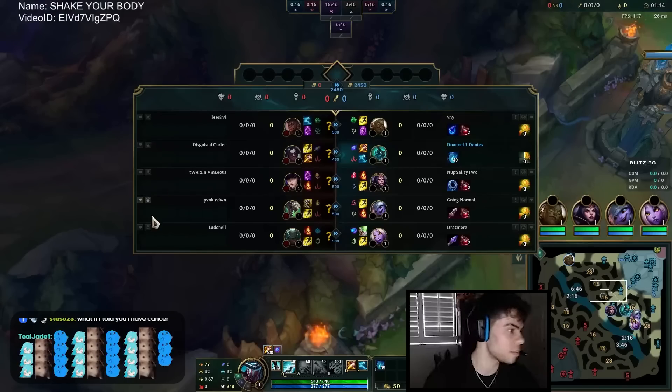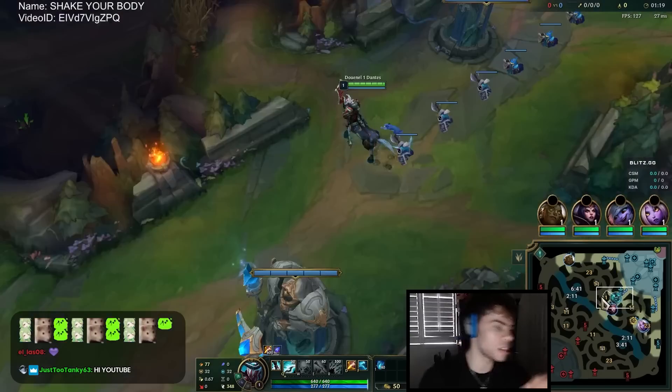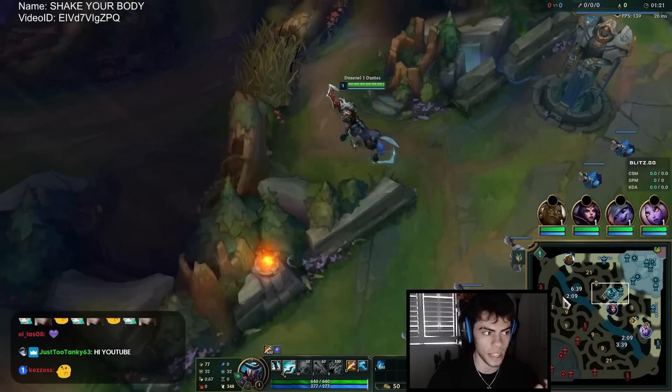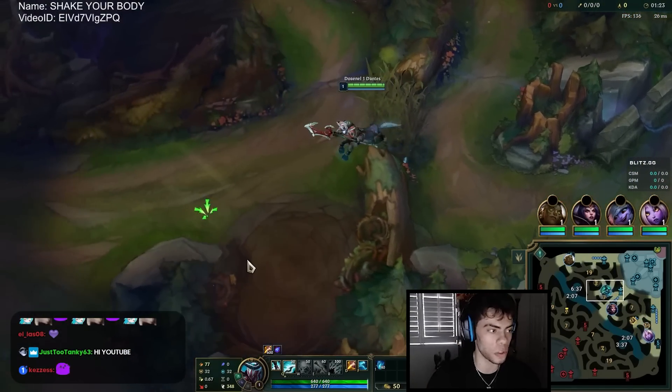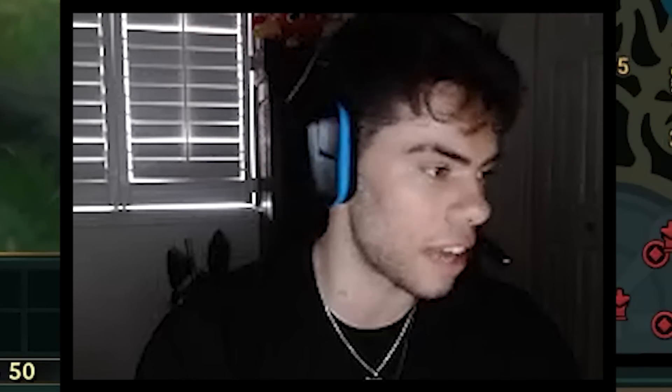Then you walk over and start raptors. The reason is because you do this three-camp clear of your top side and then refill-clear your blue toward your krugs after — doing this gives you such an insane early advantage, it's crazy.